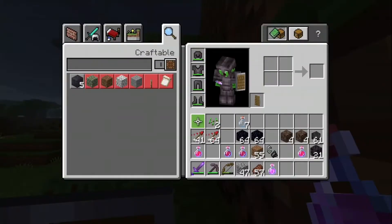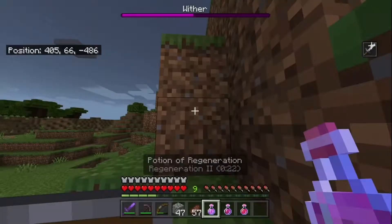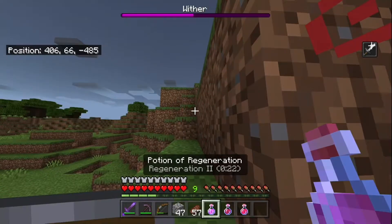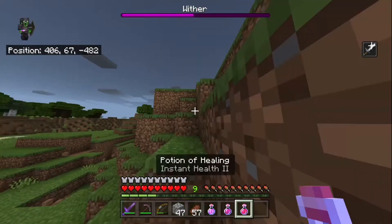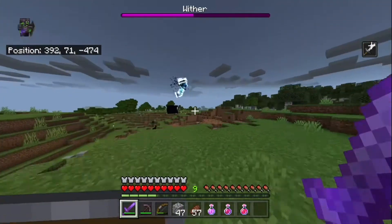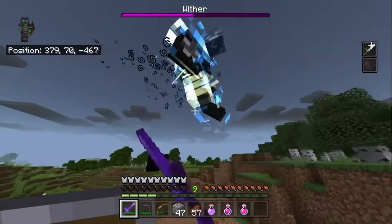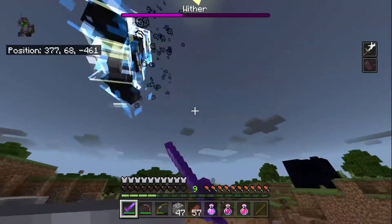Make sure you use your Smite 5, fire aspect, and Strength 2 for an insane combo in this half of the fight. In case you guys are Java players — the wither has a charge attack on Bedrock and spawns and explodes halfway through, spawning wither skeletons and being immune to arrows. That's double the health compared to Java, so it's a lot harder of a fight than on Bedrock.